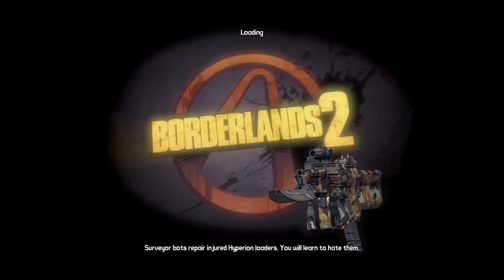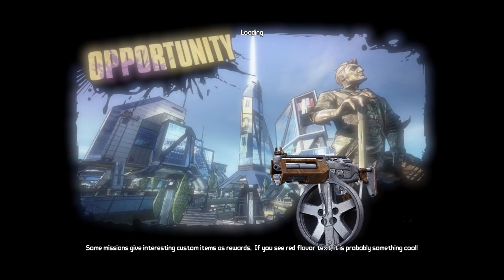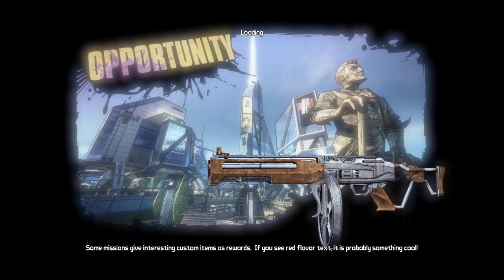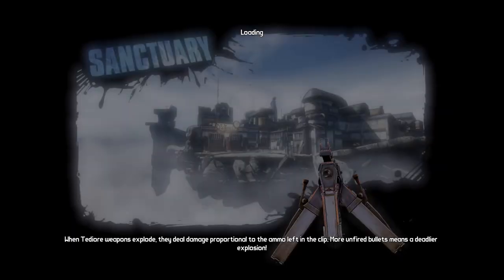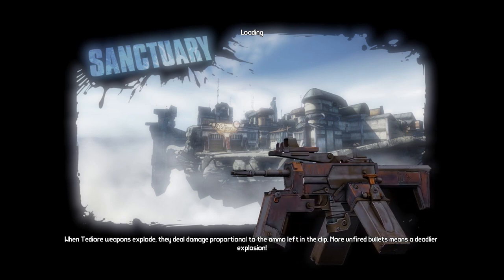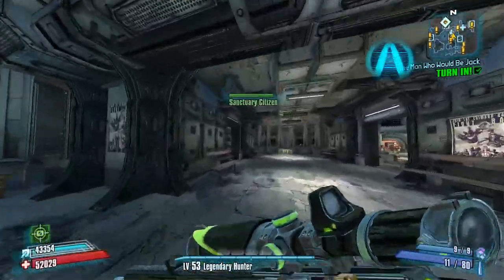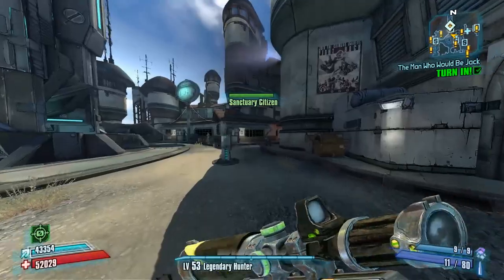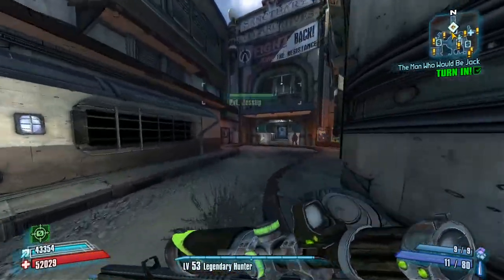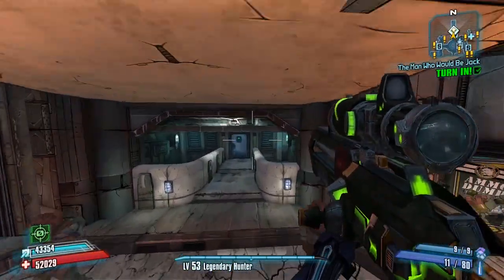We just have to get to Claptrap, turn the quest in — talk to Claptrap, then convince Roland, I guess. Where we need to go is obviously back to Thousand Cuts. We're going to do the entire ascent to Bunker sequence and then the Angel's Core sequence as well. The Opportunity section didn't take us very long at all. The ascent to Bunker and then Angel's Core — that takes some time.